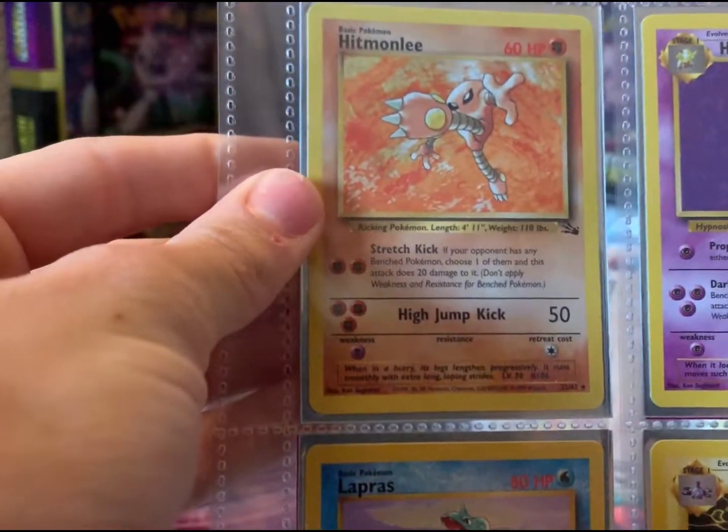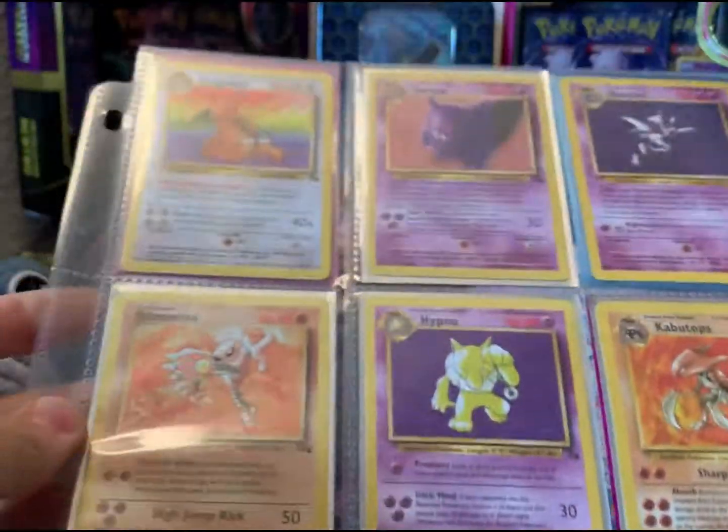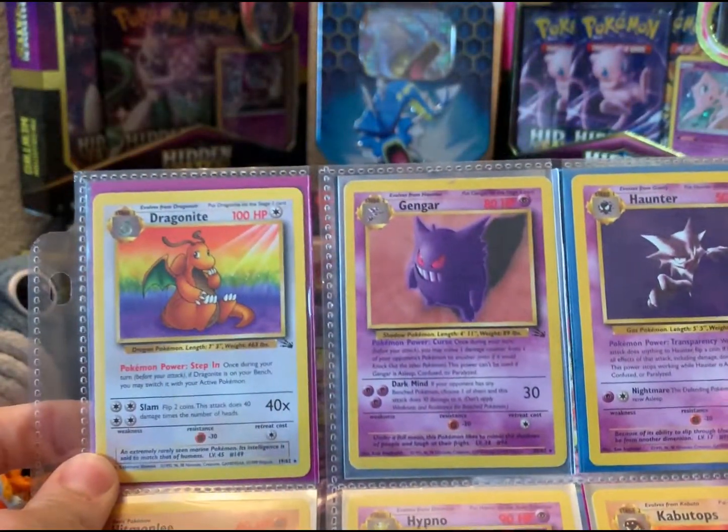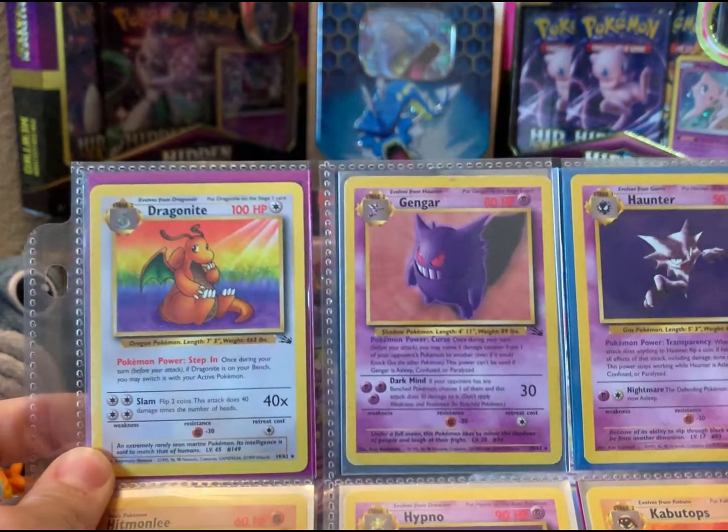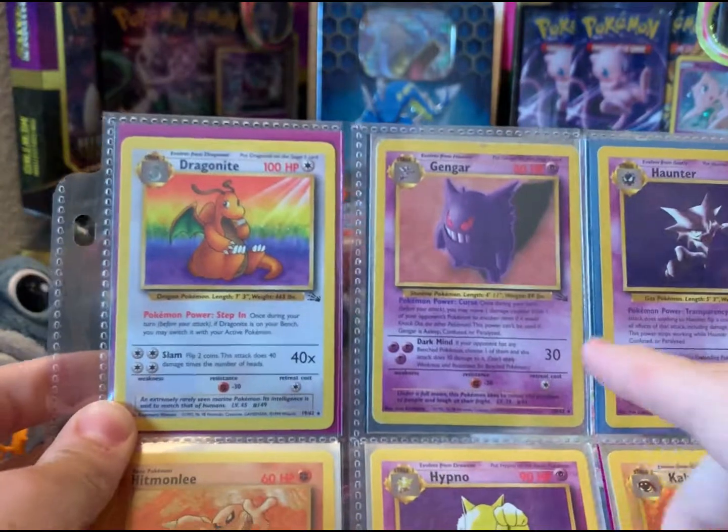Hypno, we got a Hitmonlee — these cards are just great. Haunter's a rare, I think that's funny. He also has a holographic. I thought that was in a base set too, but apparently it's in Fossil, but we'll get to see that.